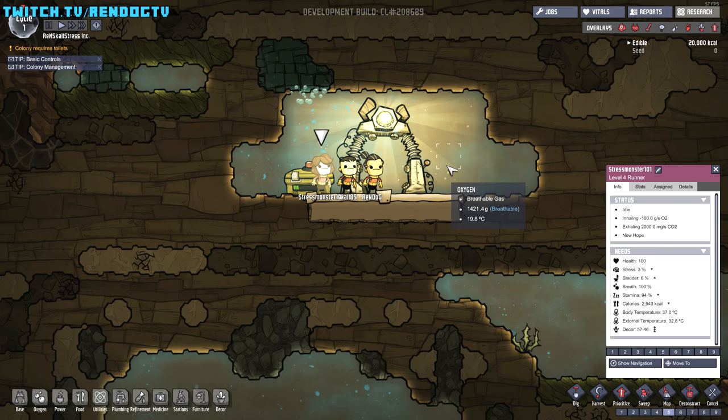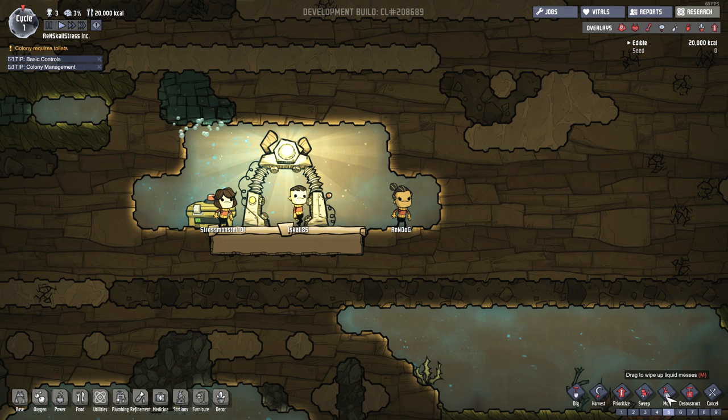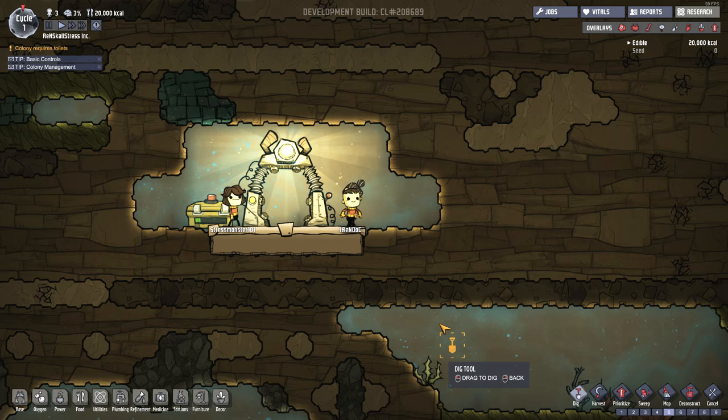Hey guys, what's cracking? I don't think we can actually control them individually. What we're going to be doing is giving them orders, and then they're going to be going off. We've got a whole bunch of orders we can give: Dig, Harvest, Prioritize, Sweep, Mop, Deconstruct, and Cancel. I guess we should probably start with Dig, which is G. So let's do a little bit of digging.